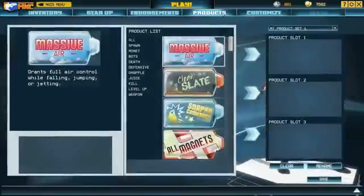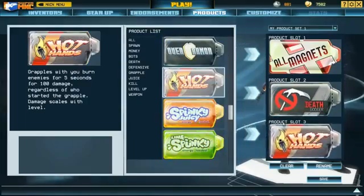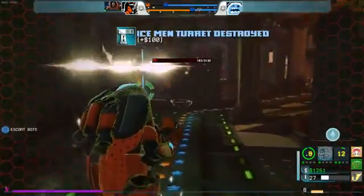You can assign your pros up to three products. Products give your pro certain advantages during the match.